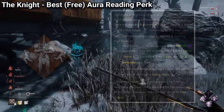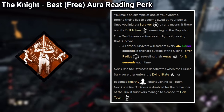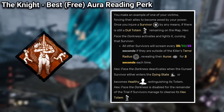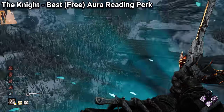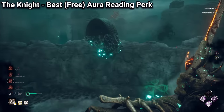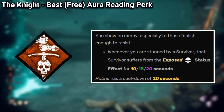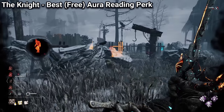Knight also has Hex Face the Darkness, which is an interesting perk that will activate once you injure a survivor, cursing them, and it will make all other survivors scream every 25 seconds if they are outside your terror radius. This perk can be fun, especially on stealth killers that injure a lot, like for example the Wraith. And his final perk is Hubris, a perk that will give you the exposed status effect to anyone stunning you, and it can be a very fun perk, but it makes survivors just play safer.